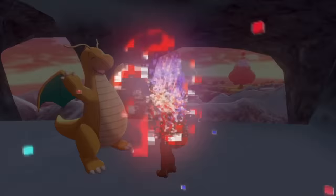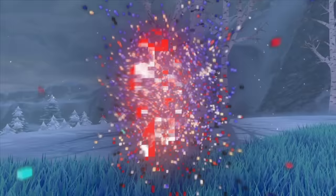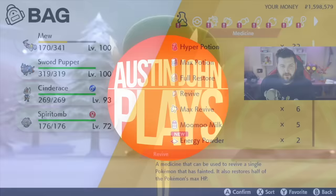What's going on everyone, Austin John Plays here. Today I'm going to be going over how you can get all of the Galarian Birds — Galarian Articuno, Galarian Zapdos, and Galarian Moltres — in Pokemon Sword and Shield's Crown Tundra.